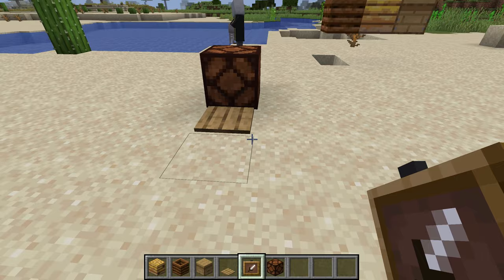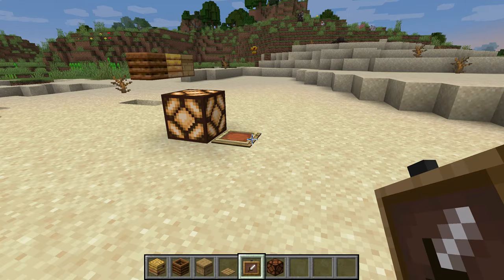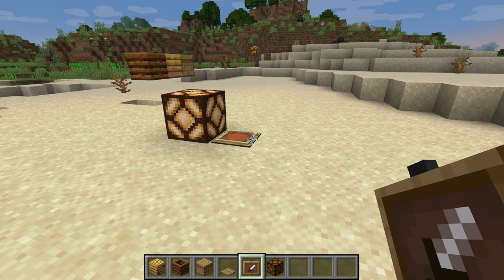Here we have a pressure plate. If we step on it, the lamp will activate. But if you put an item frame in the same block as the pressure plate and activate it, it will get stuck — and it will stay like that forever until you break the item frame.